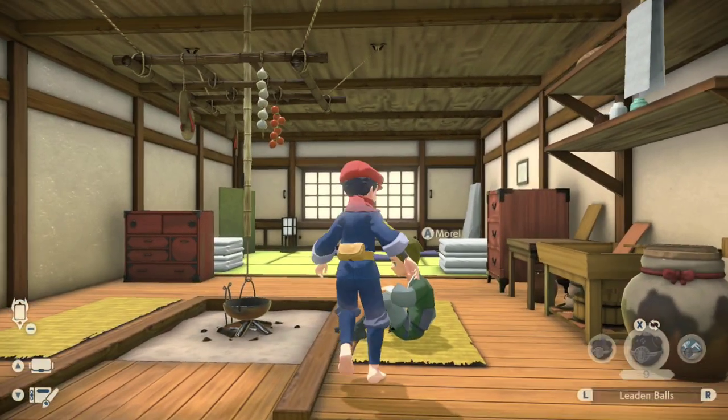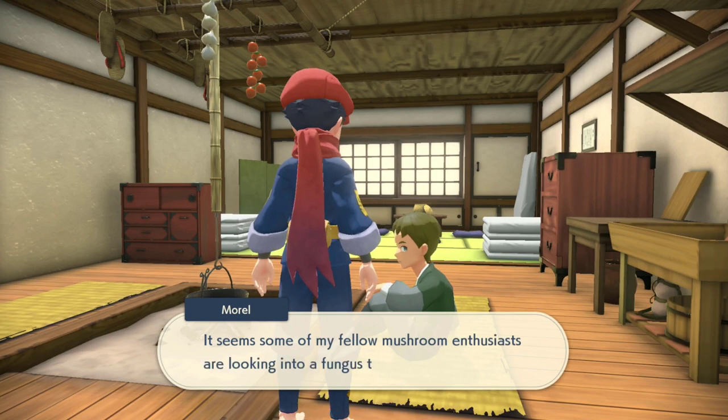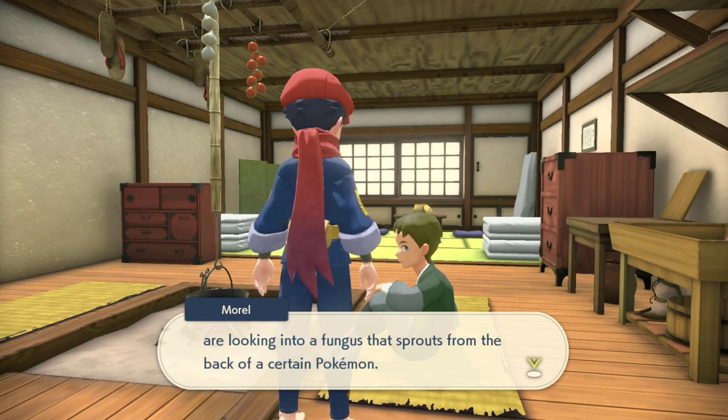We're going to head over to Moral's house. Moral is looking very sullen inside of his house, like he usually is. I'm not sure why he looks so sad — maybe it's just part of his character. He's looking for a massive Mushroom Pokemon. You know the one we're talking about: it is the Pokemon Parasect.